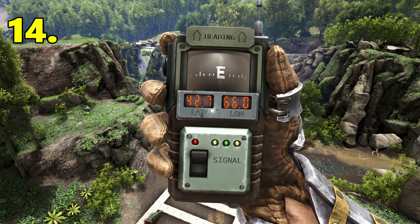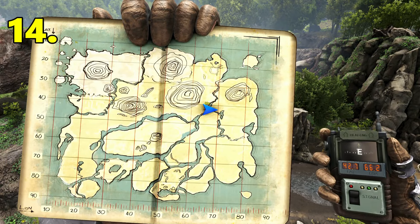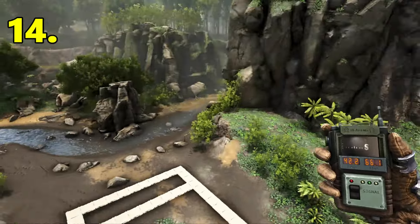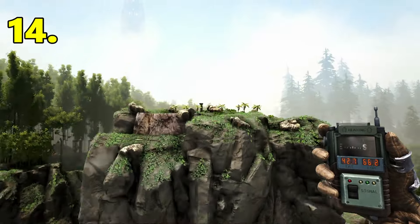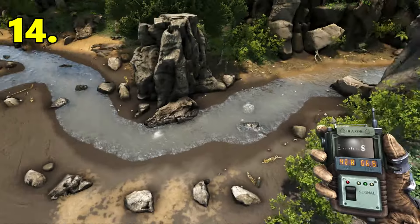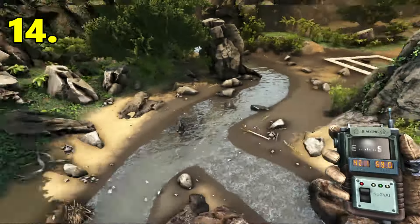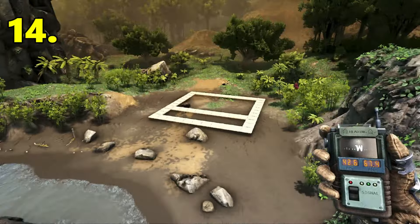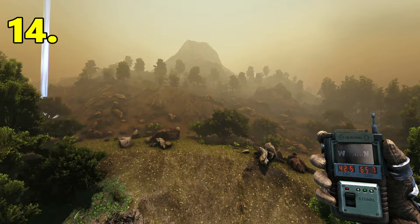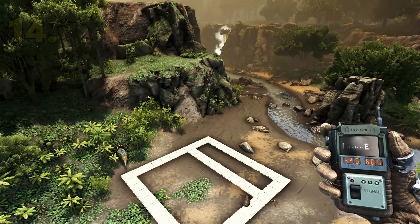Next base location is located at 42.7 latitude, 66.0 longitude. I've put a few foundations down — it's quite flat for a small base location. There's metal right on your doorstep on top of this cliff. Right outside you have a nice stream for your water source, and there is a Beaver Dam spawn right here, so be careful not to block that because it's nice to keep. You've got Obsidian Mountain right there to the northwest. The downside is there's no place to really build a water pen.